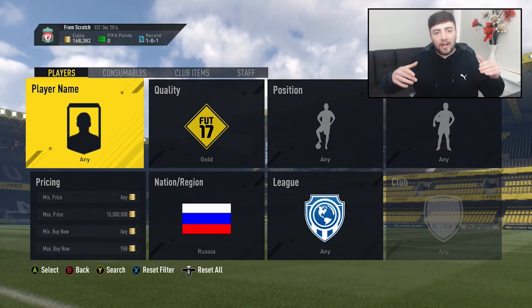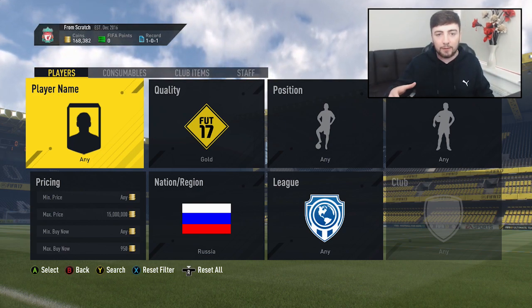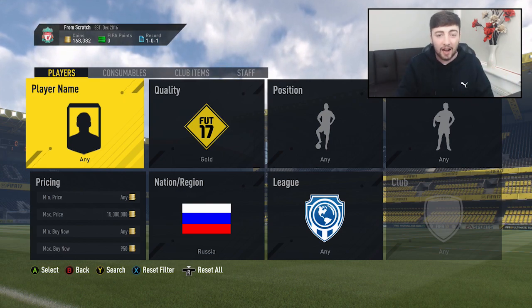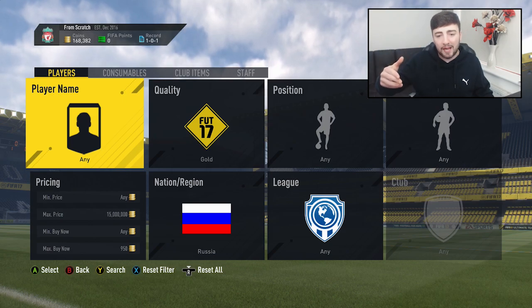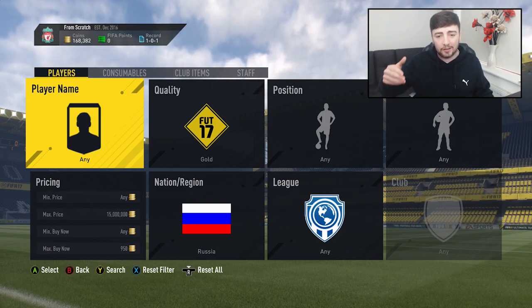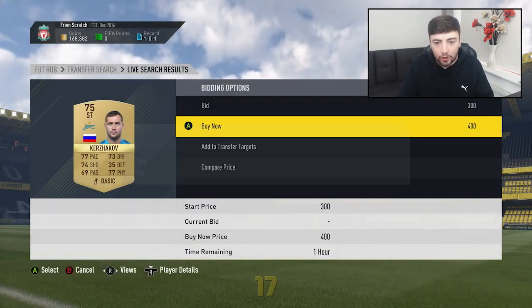So the first filter we've got here is probably the most generic one — there's the least amount of profit to be made from it, but it is incredibly active and very easy to snipe cards on. We're going to be looking at Russian players of gold quality. Honestly, this is one of the easiest and most active filters for 100 coins.